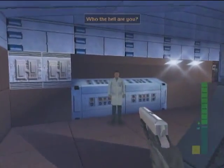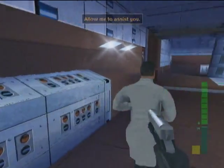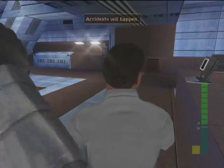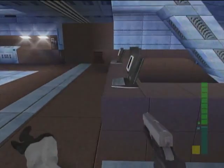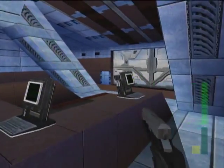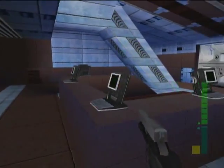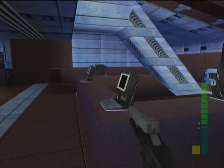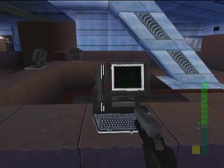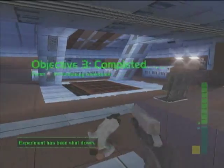This guy's kind of an asshole — and if you actually leave him, he sets off an alarm. The way this works in every lab is that there are multiple computers. One of them will set off an alarm, one will shut down the experiment, and the other two are inactive. So what this guy does is show you which one is the alarm, and then you just test all the others. I got it on my first try, so we get an objective complete.